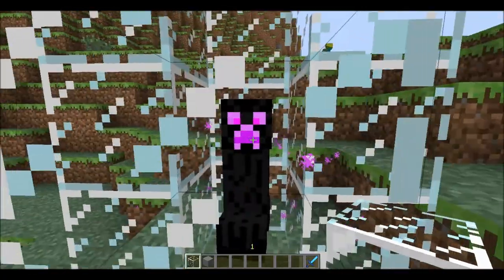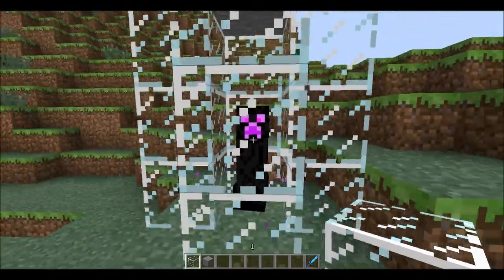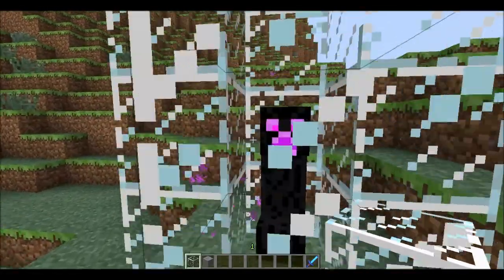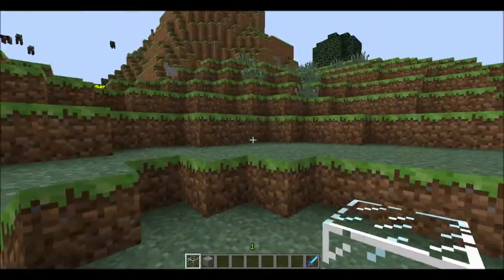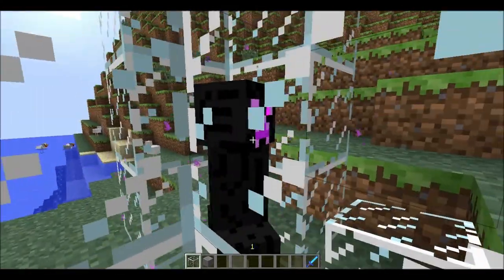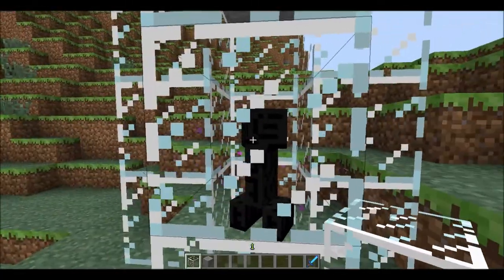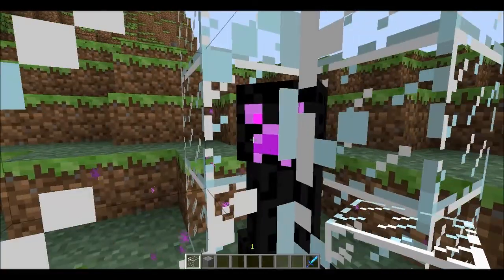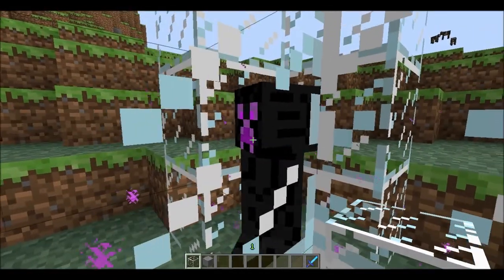This mob is called the Ender Creeper. It is going to be exactly like the regular creeper, except when you look at it, it'll teleport like an Enderman. It will teleport right to you when you're not looking, and it will explode and kill you. It's very mean.